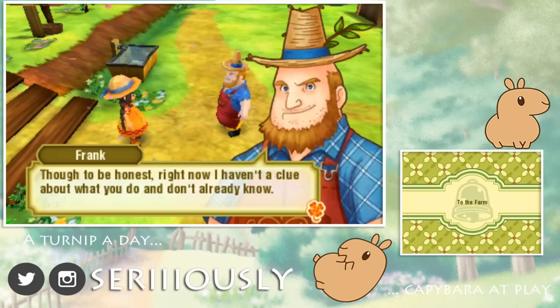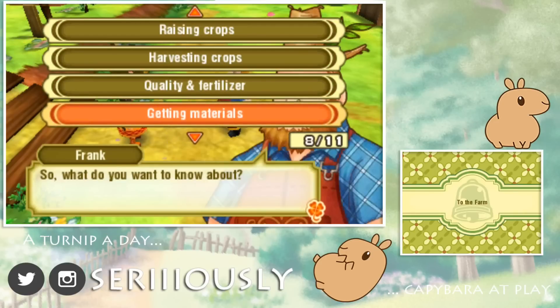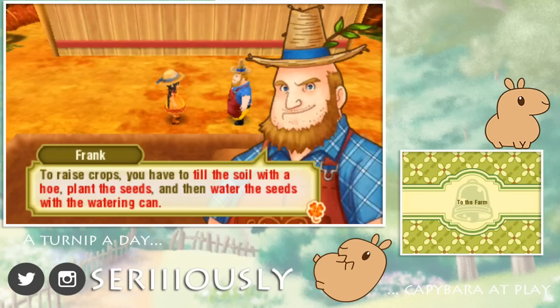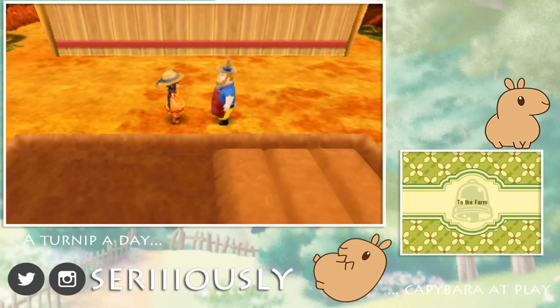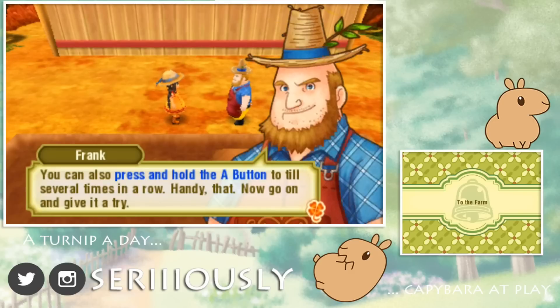Right now I ain't having a clue about what you do and don't know already! So how about you ask me what you want to know and I'll explain it to you! Alright, we've got this! Let's go with raising crops to start! To raise crops, you have to till the soil with the hoe, plant the seeds, and then water the seeds with the watering can! And I read in the manual that comes with Story of Seasons that you can actually water your crops twice a day to help them grow faster! Like they say, easier to learn by doing! So instead of me standing here talking to you, have the hoe! Alright, my first tool! Very important for getting those seeds in the ground! The field to the right is what it looks like when it's already tilled - now go ahead and use that there hoe on the field to the left a few times and till it! All you've got to do is equip the hoe and press the A button! You can also press and hold the A button to till several times in a row. Handy that!